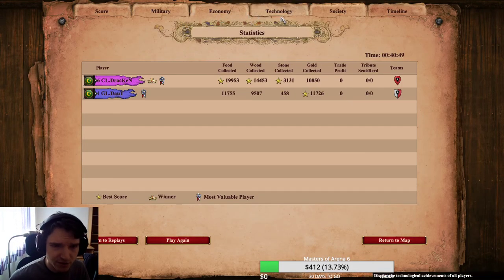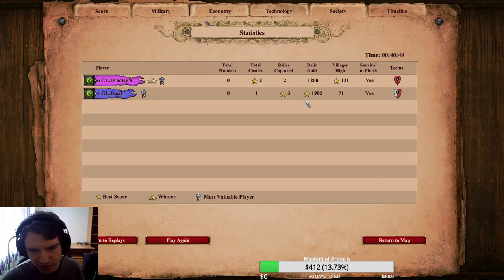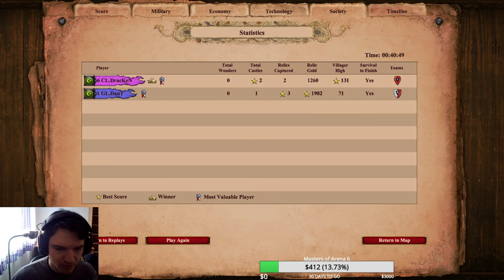Eco-wise it's obviously not comparable - we are 60 villagers ahead. Dote had three relics, we had two - that wasn't too important. Anyway, that was it and see you with a new arena tutorial guide.